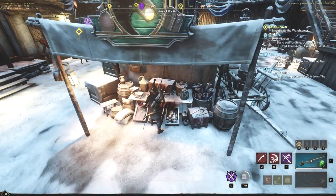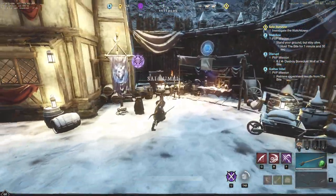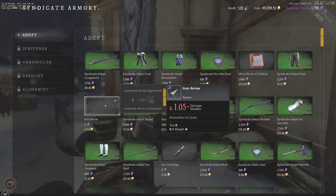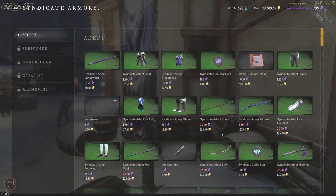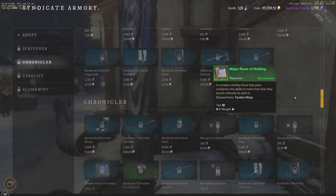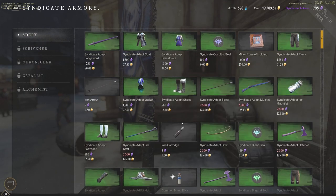Some tips on how to make a lot of money with the trading post very quickly. The first thing I'm going to suggest is going to your faction shop and checking out some of the things you can buy. There's going to be things like iron arrows, iron cartridges, and also a minor rune of holding. Depending on what tier you are, this will upgrade per tier — if you're Scrivener, you'll have the major rune of holding, and so on. Keep this in mind as these are great to sell on the trading post.